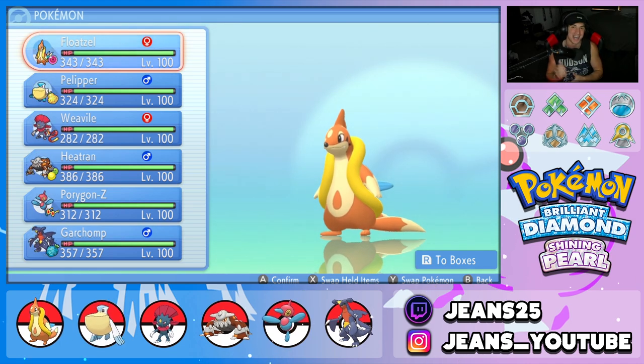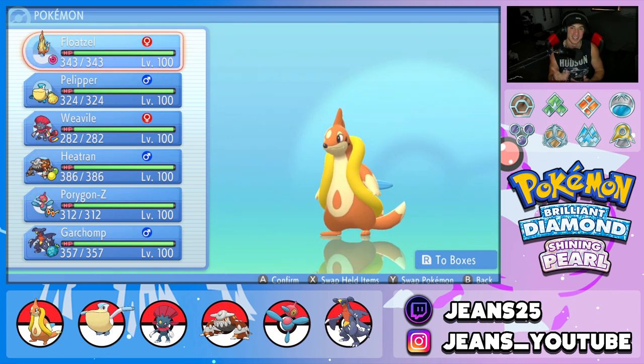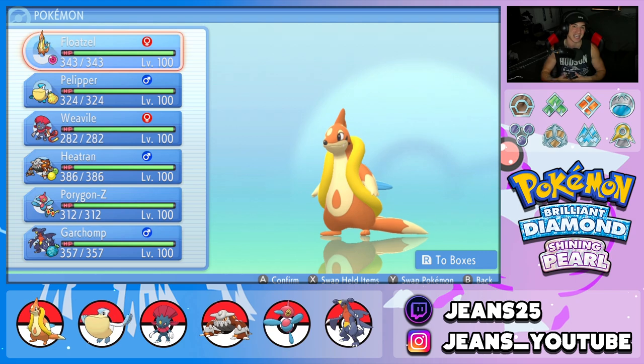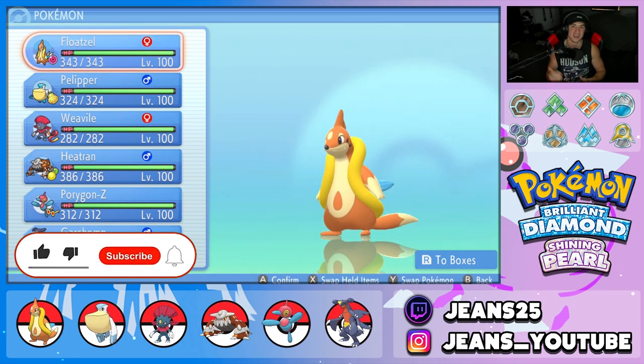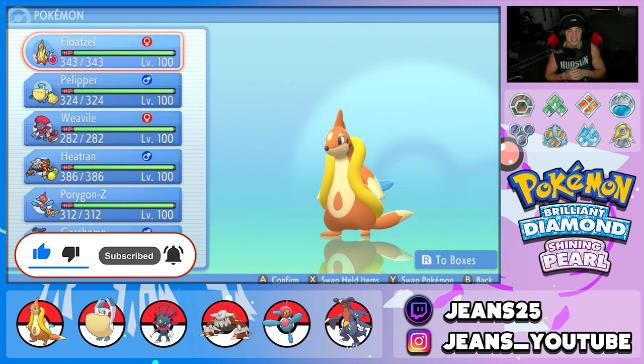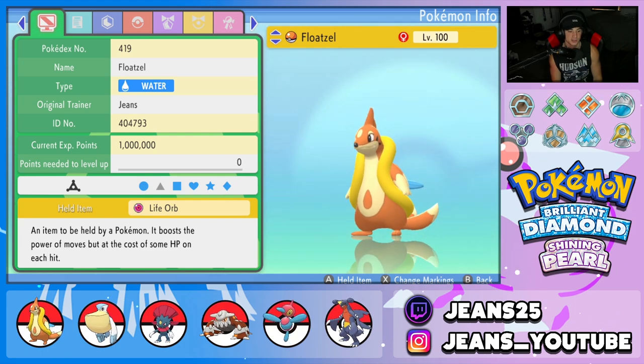But let's get into today's video and today's team preview. We are rocking out with a Floatzel and Pelipper rain team, that's also Floatzel, Porygon-Z, Garchomp, Heatran, and Weavile. You guys already know the deal. If you enjoy the content, make sure you support me by leaving a like on today's video. And if you're not subscribed, click that big red subscribe button. Give a huge shout out to each and every one of my subscribers. Let's get started with a little more in-depth analysis of the team.